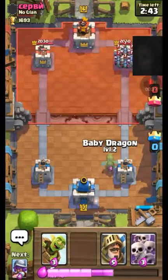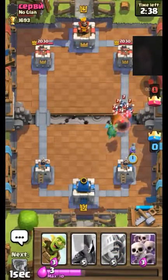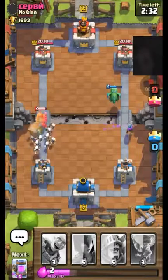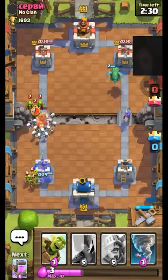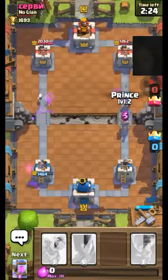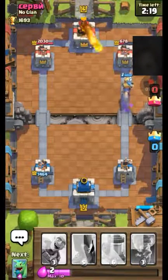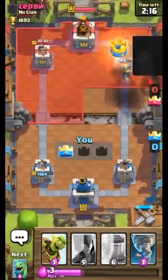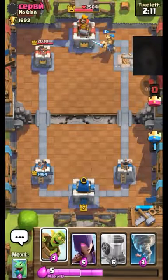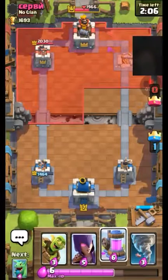We can counter that with this. Let's go through it over here. Go ahead and let it do that. It's chipped off a little damage. There we go, get some good damage in there. Fireball — it's alright, we took the tail. There we go, get some damage in. Let's see what he places.